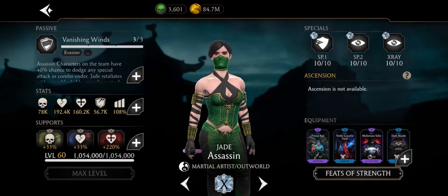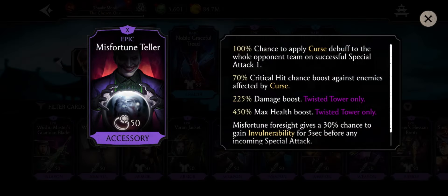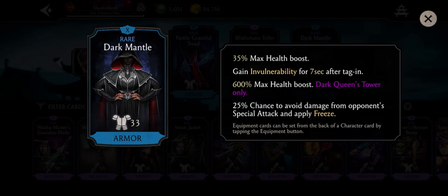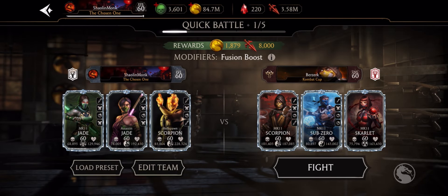I would say it's a perfect mix of great abilities, especially for armor, and in my opinion it's a top 2 piece of gear, maybe even the best ever. So what about the shield? Let's check it out. I have Jade with some fun gear: 60% chance to gain shield before special attacks, 30% chance to gain invulnerability before special attacks, and 25% chance to evade. She also has her own passive so we're gonna have a lot of fun today.